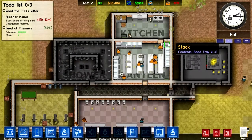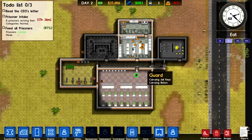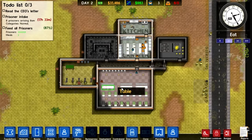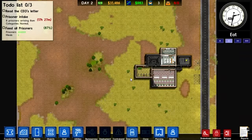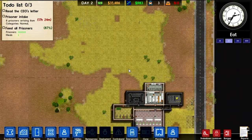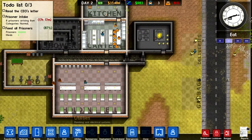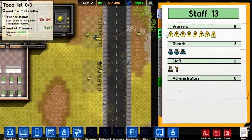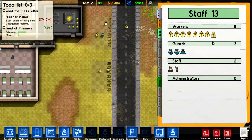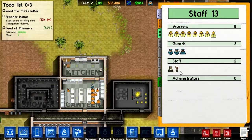Now that we have our basic prison set up, the next logical step is to start expanding our prison to try to get more income, to be able to hold more prisoners and to get some actual work done leading towards the end game. We should go into reports and check out what types of staff we have right now. We have a lot of workers, which are fine because we need workers for building to proceed. We're going to need more guards and more staff — as you can see, in 17 hours there will be more prisoners being brought in.